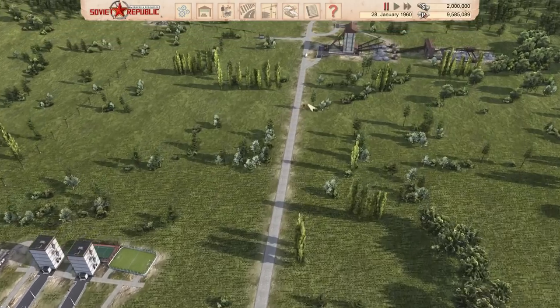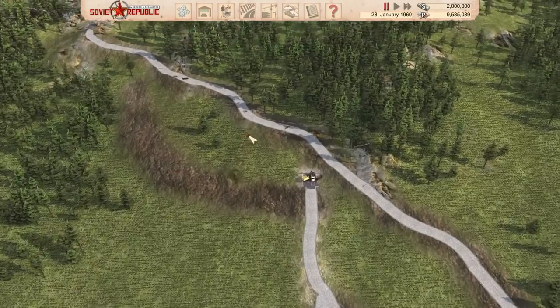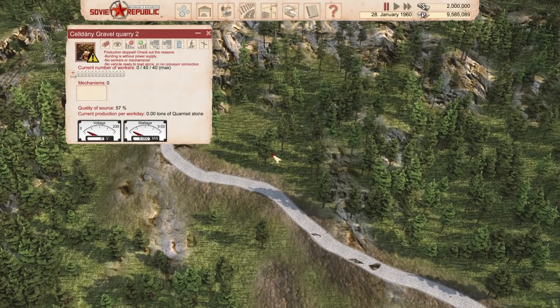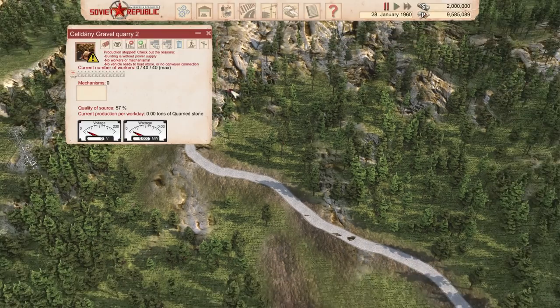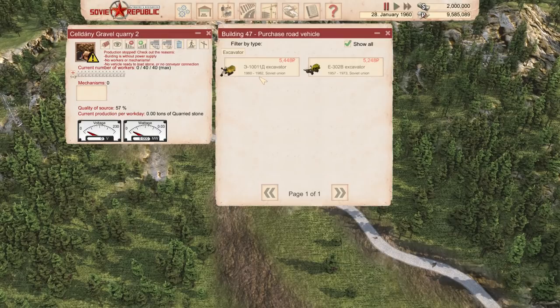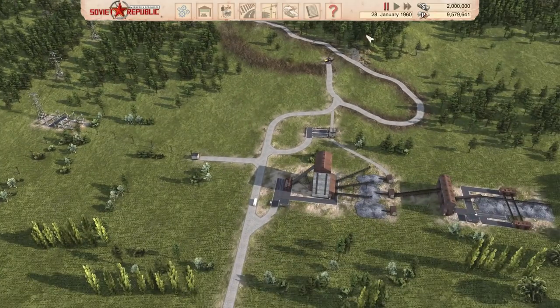In the last episode, we successfully managed to get a gravel processing plant up and running. There's this massive road up here with no power or vehicles at the moment. I think this is the first order of the day — the quality of the source is much higher over here. So we're going to buy a lovely excavation piece of equipment and then try to power up a whole bunch of buildings.